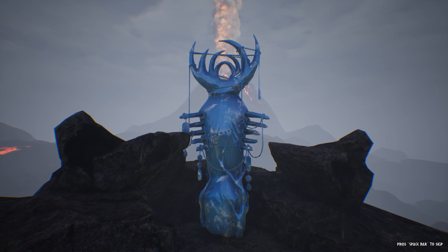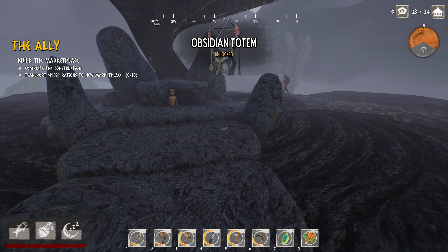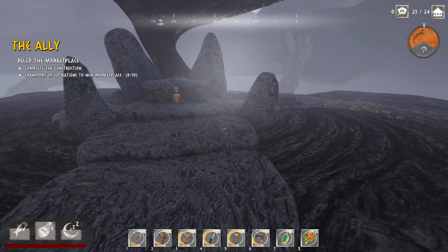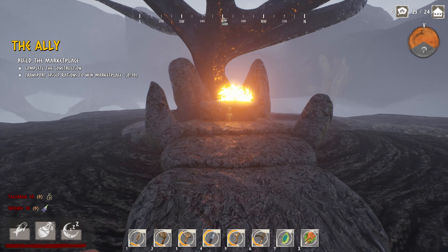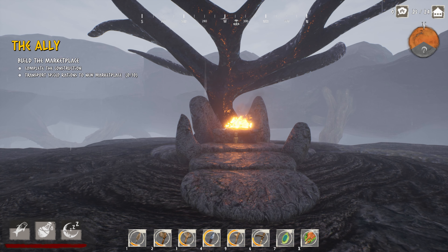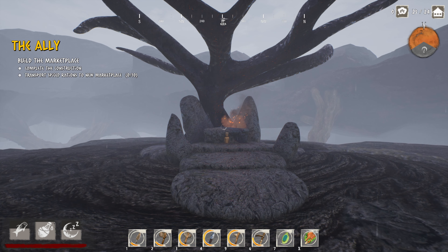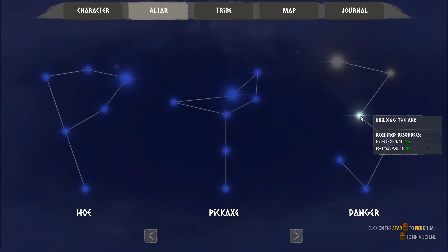We'll see what we have to do with that - I have no idea. Obsidian totem is unlocked. Let's back up and go to the altar again. This time we're doing 'supporting the ark.' Let's go ahead and place that down, let it burn. I think we're just making... I have no idea if it worked or not. Wait for the fire to go out. It should work, I would hope. Okay, now - building the ark.